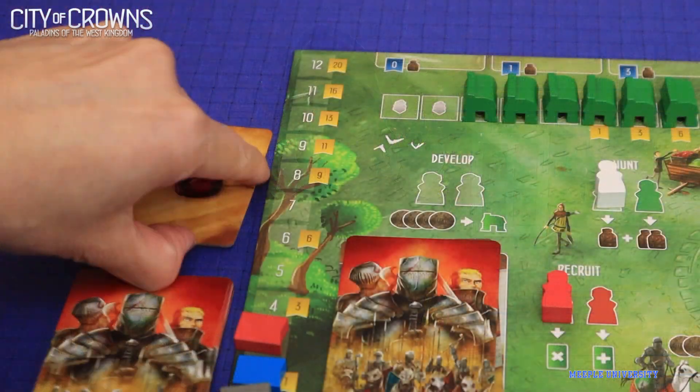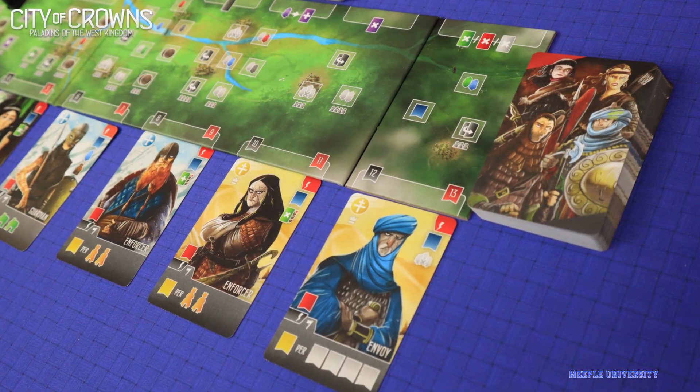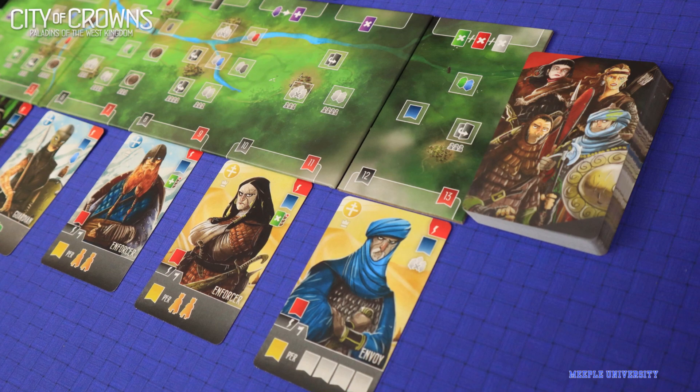You also get your own personal king's order card as a personal objective. There's an extra space on the common board, so now you'll reveal more attack and convert cards and more bonus slots to place your monks and outposts.